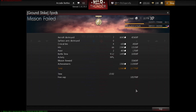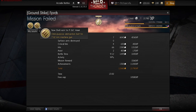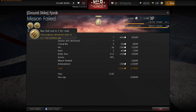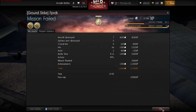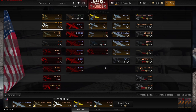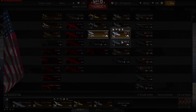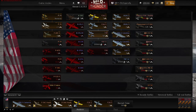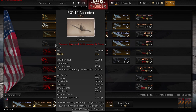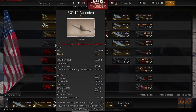I got three thousand dollars — nice! You got new shell racks — very nice! I can install a new engine on my dive bomber so I'll be even faster. I'm just about to become level six for Americans. What can I unlock? I can unlock a Hellcat, and also an Airacobra with a 37 millimeter gun — sweet!